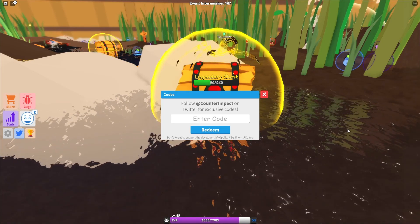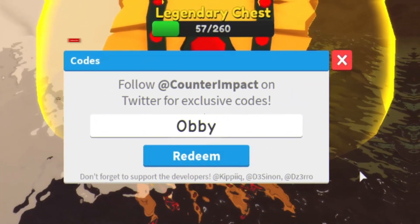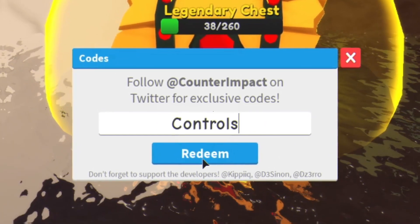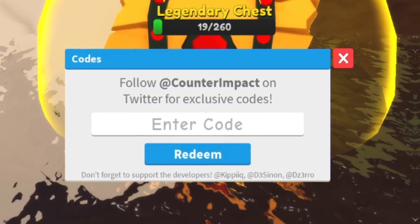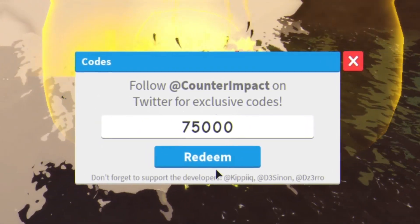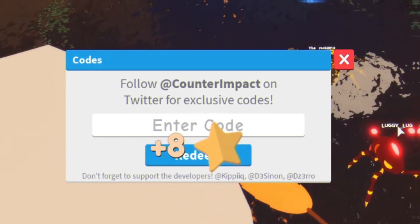The first code today is OBIE - redeem that and it will give us one hour of double XP, which is awesome. Next we have code CONTROLS - redeem that and it gives us 750 stars, which is quite nice, and you can spend them in the shop. After that we have code 75000 - redeem that and it will give you two hours of double XP.